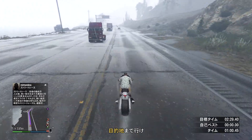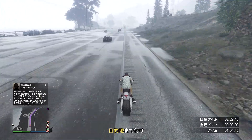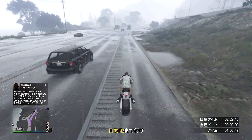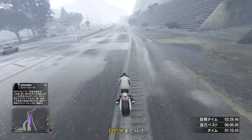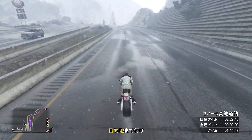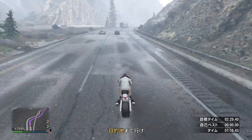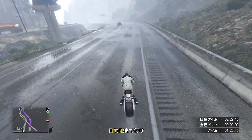野良車両が急に左右に曲がる可能性があるので交差点などで追い抜く時は気をつけてください。歩道ギリギリで走ると障害物に当たる可能性があるので注意です。雨の日は滑りやすいので、晴れている昼間がめちゃくちゃやりやすいと思います。視点を少し高め・遠い視点にすると遠くが見やすくやりやすいです。基本的にこうやって見渡せる状態で走った方がいいです。